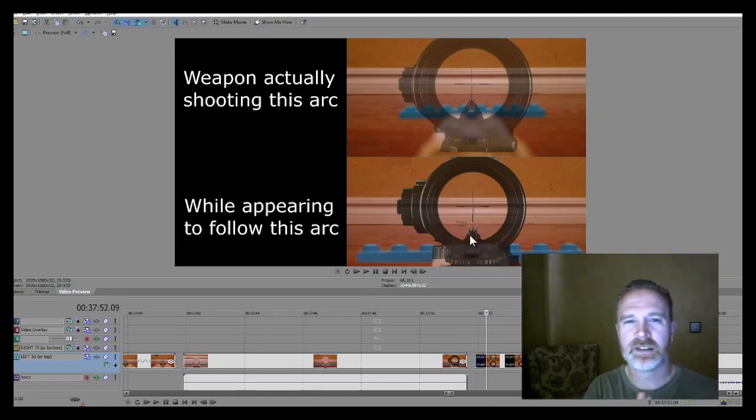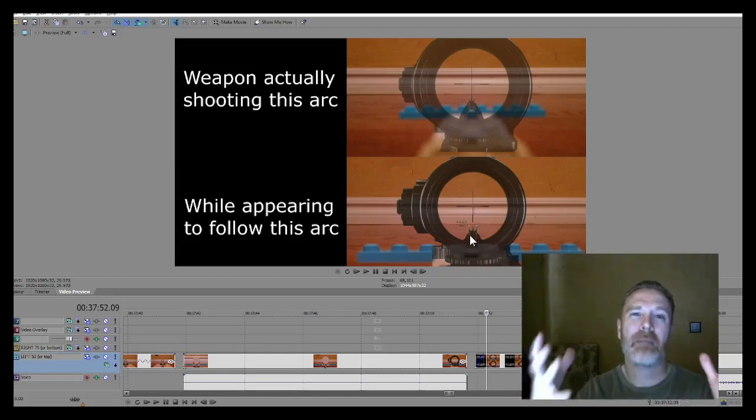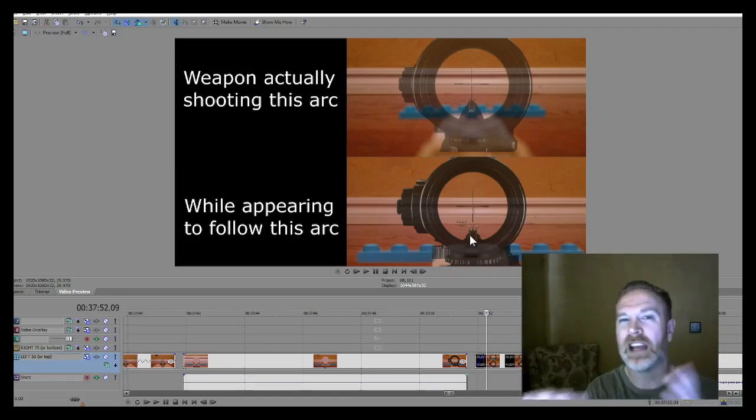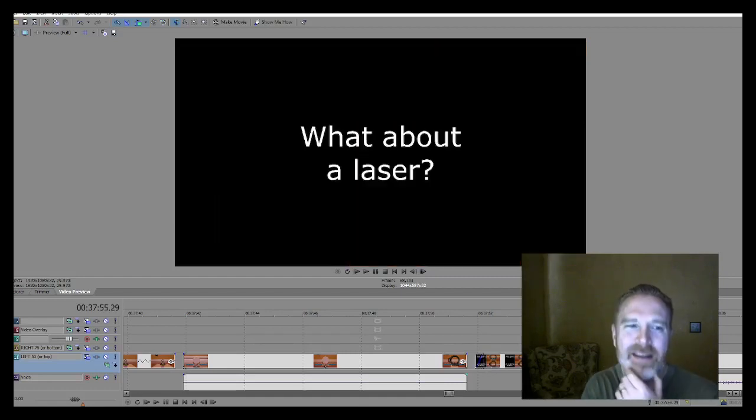In practice, the reticle position stays true to the actual hip positions of the weapon — that's how the reticle is tracking. But the weapon model itself is playing to its own tune, swinging a bit wide because of this forced-perspective dolly zoom distortion. So here's a trick question: what do you think is going to happen with a laser? Is the laser going to follow the muzzle, or is it going to follow the sight picture — the reticle? Let's see.